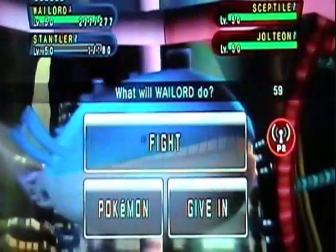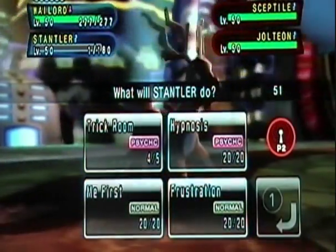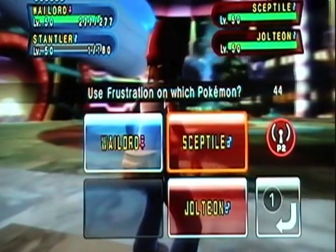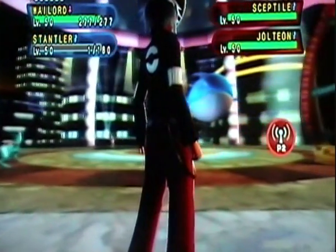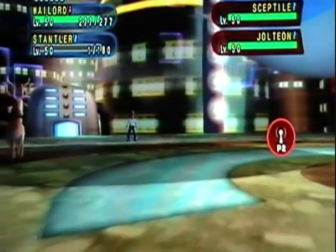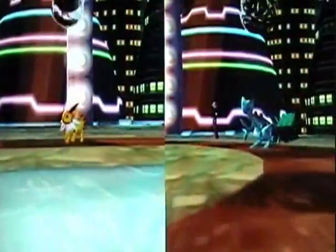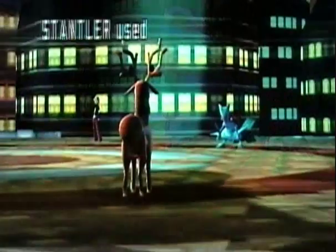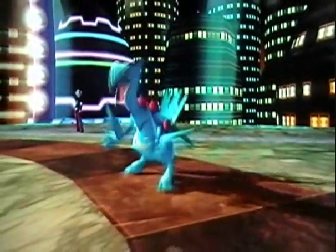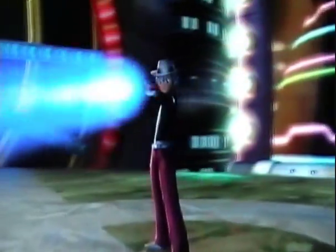So Trick Room goes up, and I'm going to go for a Water Spout because I need to kill stuff, and Stantler here is going to go for Frustration on Sceptile. I'm a little more worried about Sceptile at this point because it can also kill my Donphan — he's just a bit more threatening, and plus Water Spout isn't going to kill it. Wailord goes for Water Spout, and surprisingly it doesn't finish off the Jolteon. I know Jolteon's defenses aren't that great, but I didn't think it had the special defense to take that — but I guess it does. At least Stantler's around to finish off the Sceptile with a Frustration, so now the Sceptile is gone, which was probably the biggest threat on the field, other than my giant blowhole.